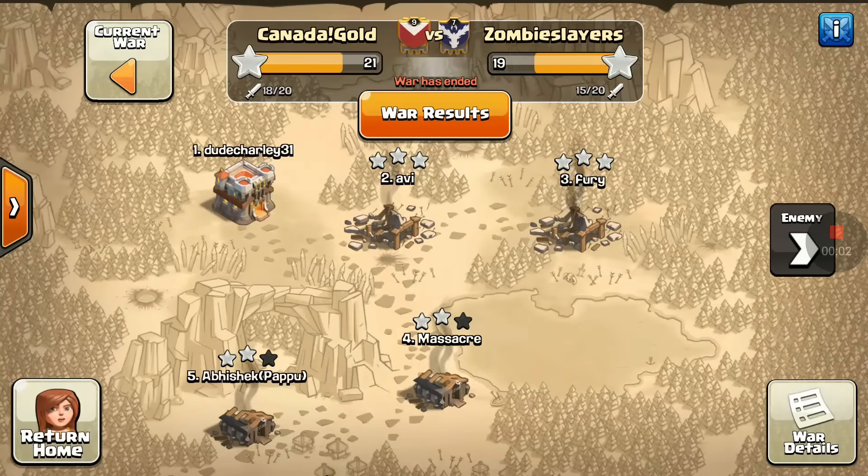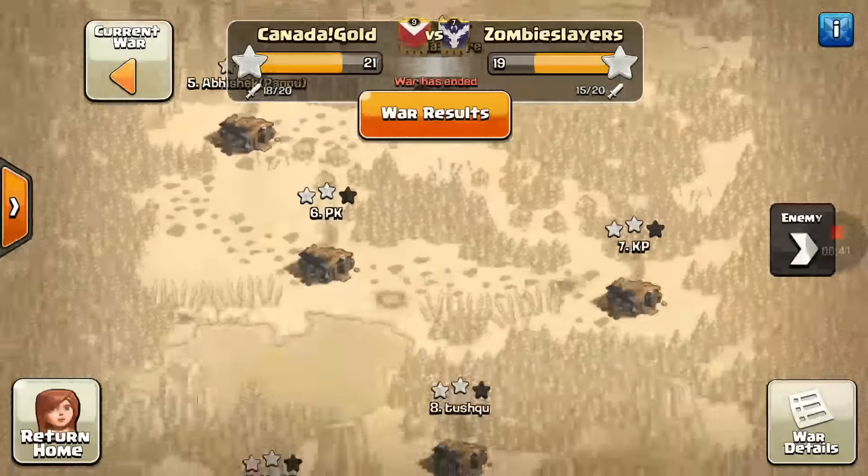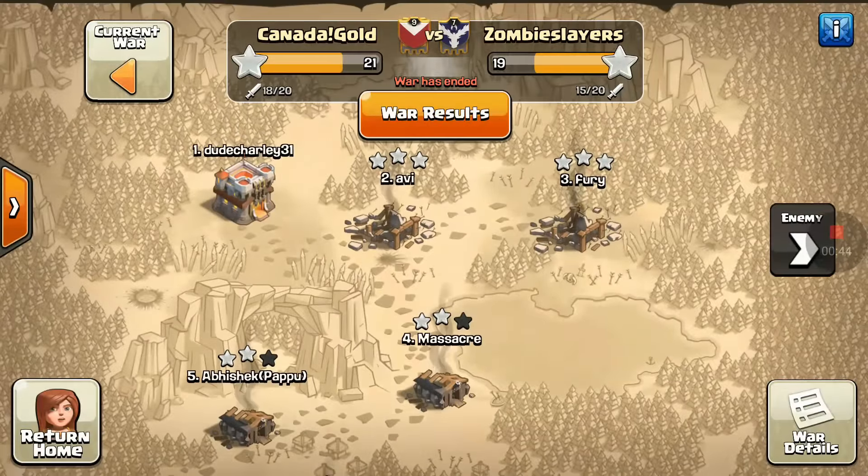Welcome back to another Clash of Clans video. In this video I'm going to give you a walkthrough of the mass dragon attack strategy for Town Hall 8. We have level 3 dragons available at Town Hall 8 - almost 10 of them - so we can use those to get three stars in clan wars. I hope this strategy helps you plan a three-star attack.